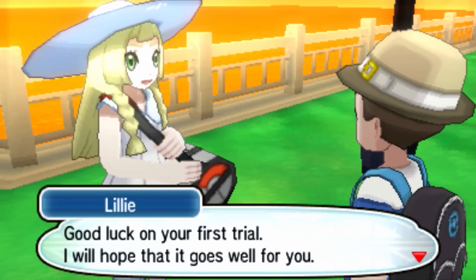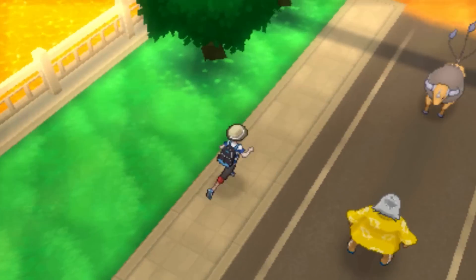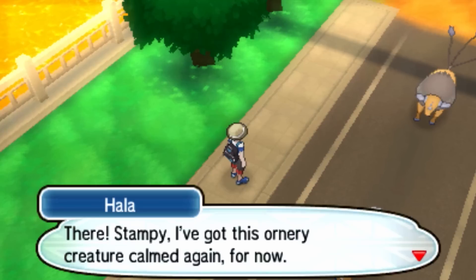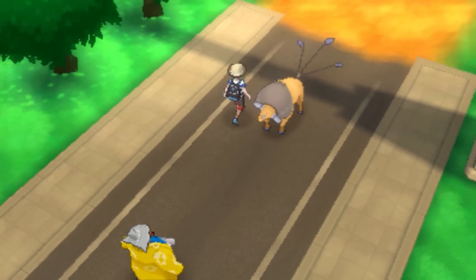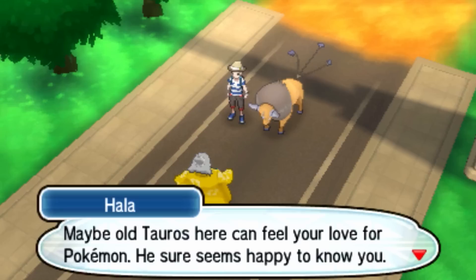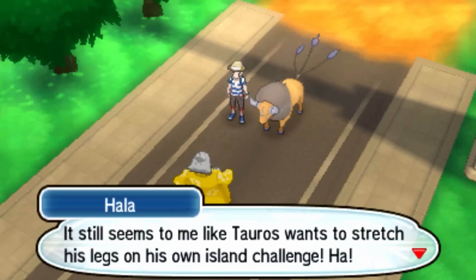Stampy, good luck with your first trial. I hope that it goes well for you. Thank you, Lily, you're so good to me. Let's see if I can get past here. There, Stampy, I've got this ornery creature — calm down for now. Want to try giving him a pet again? That's the only way he'll get used to you. Let's go and try and give it a pet. Maybe old Taurus here can feel your love for Pokemon — he sure seems to be happy to know you. It seems like Taurus wants to stretch his legs on his own island challenge.